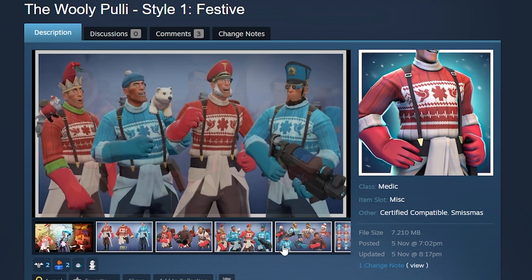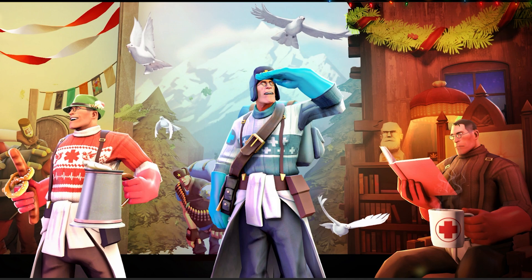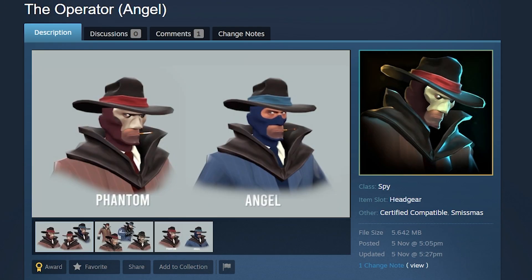The Woolly Pulli comes with multiple styles — I think three: festive, medicinal, and plain. I just came up with those names, but those are apparently the real names. Looking at this, the festive one might actually be the one I'd call plain. In any case, this one's dope.